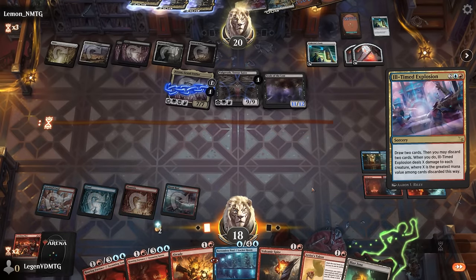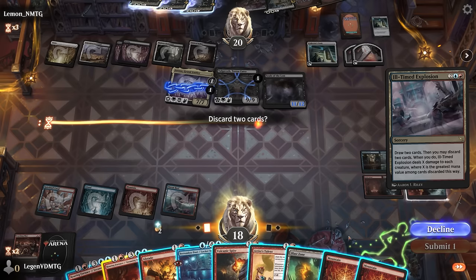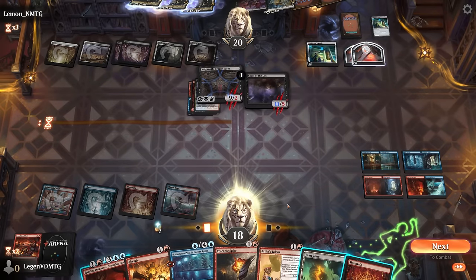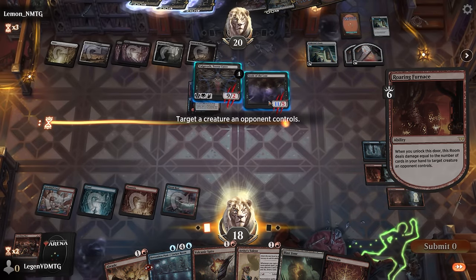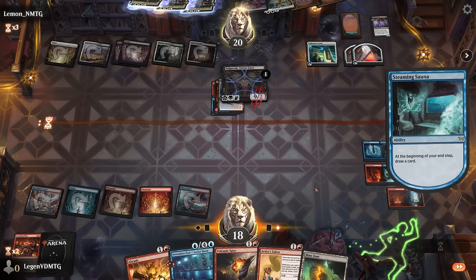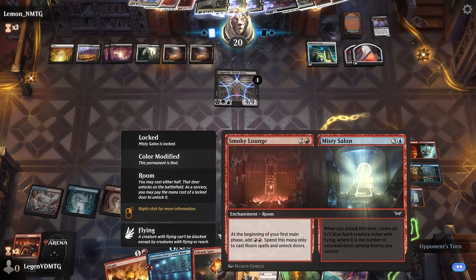I have to discard the Sauna and then cast another Sauna since I can only use mana on rooms — and a land can go. Valgavoth does get to potentially play cards by paying life. I probably could have sequenced better to get the Bottomless Pool in play. How many differently named rooms do we have? Sauna, Furnace, Locker — three; Elevator — four; Stairs — five; Lounge — six.